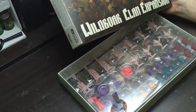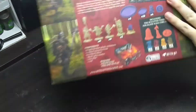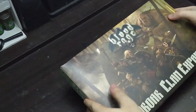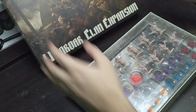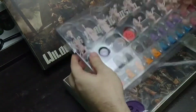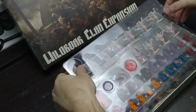This is the Wild Boar Clan. It's color violet, purple. What's a good thing about this is that it has the sculpted tokens for Blood Rage. So for the existing clans, you now have this 3D plastic miniature for their tokens instead of the flat cardboard. Let's take a look at those tokens.